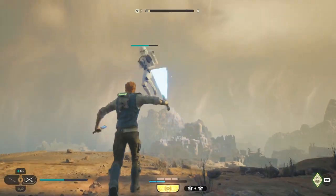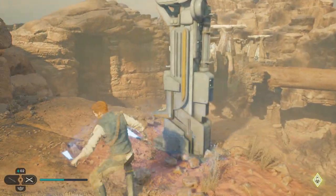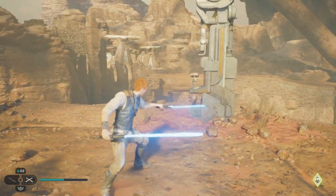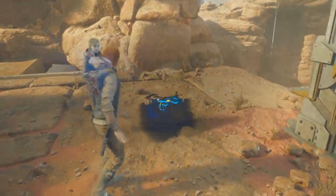Where am I? Oh, there's a flyer. We conveniently landed so I could kill him. Let's activate this. I don't know if we actually go that way or if that's just a shortcut. Yeah, that was a shortcut.